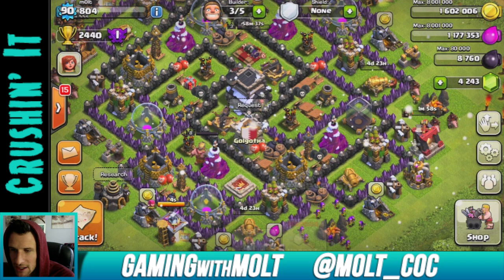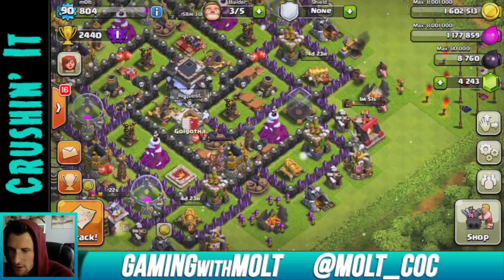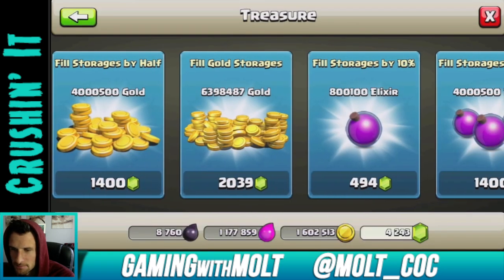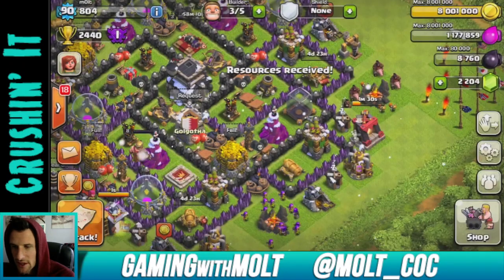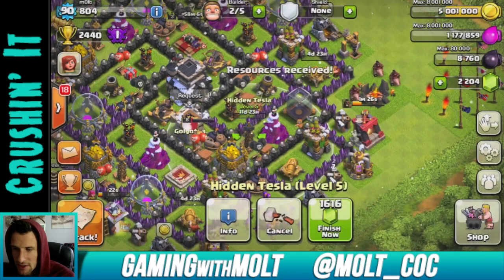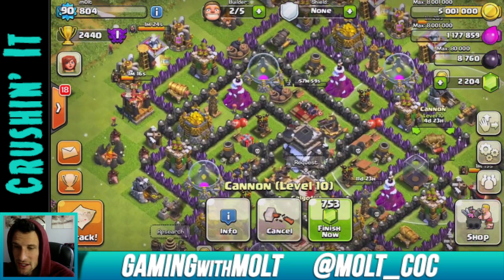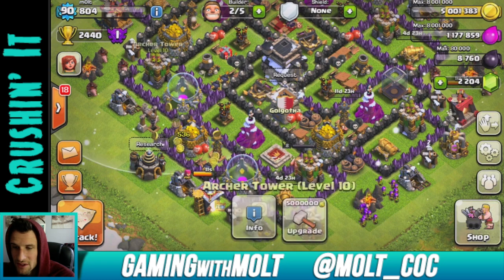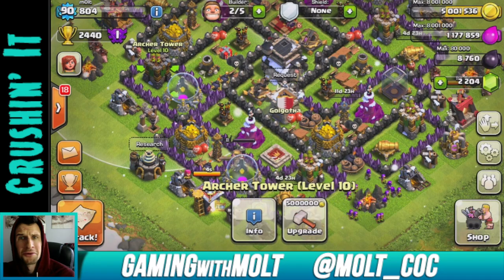It's 700 gems each, so for two of them that'd be 1,400. I could upgrade my Tesla — it's still at level 5 and costs 3,000 to upgrade. Let's fill our gold storages one more time, that's 2,000 gems, leaving us with about 2,000 left. That means I'll be able to finish both cannons and maybe leave something upgrading. Let's go ahead and upgrade this Tesla. To finish the cannons would be 1,400, so I could upgrade one more cannon. Archer towers are 5 million gold, so that's out.